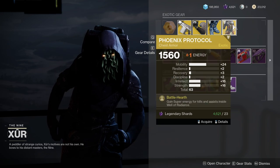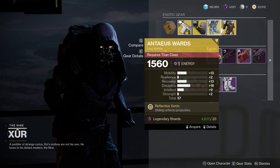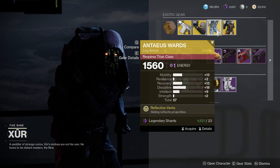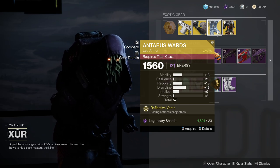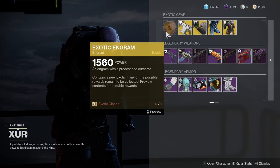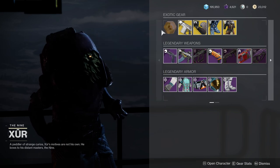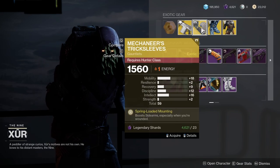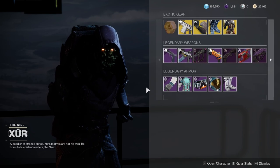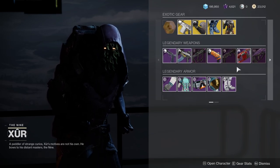Anteus Wards also has way too high mobility, so both of these are pretty garbage stat-wise. If you don't have Anteus Wards though, I'd still recommend picking it up — if you want to cut corners with maximum protection it's the best option in the game. Phoenix Protocol is really good for PvE. I already used my Exotic Cipher on this video's previous attempt since it had no audio, and I ended up getting something I didn't like.